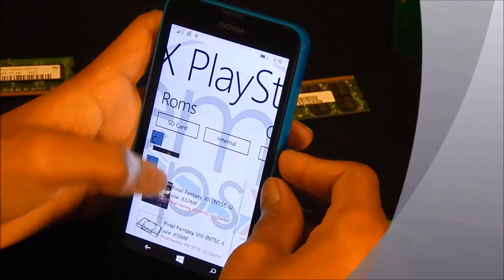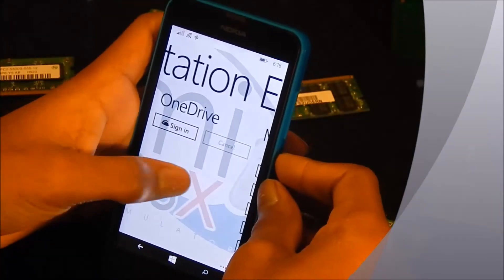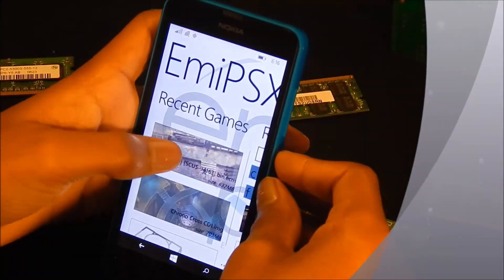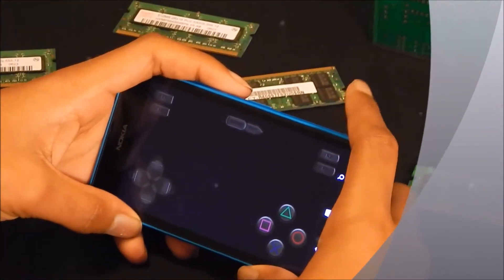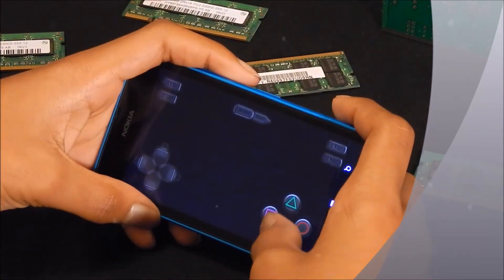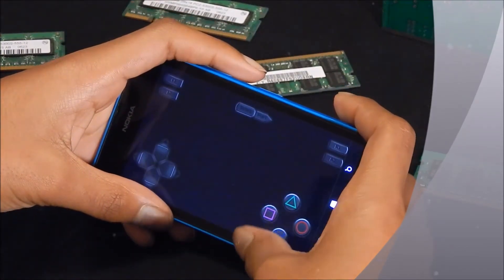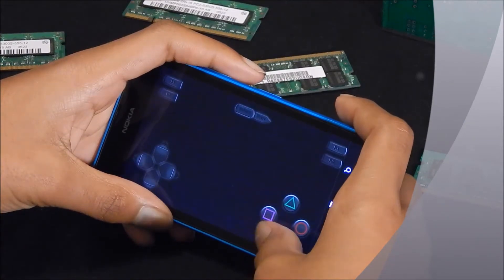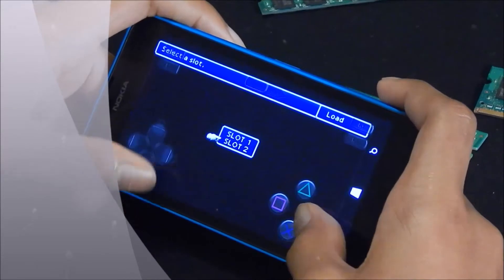I'm going to show you gameplay of Final Fantasy 7 right here. This emulator does take a while to load for all types of different ROMs, but for Chrono Cross — the one you saw at the very beginning — it only takes a few seconds. Others would take longer; this one would take about a few minutes.